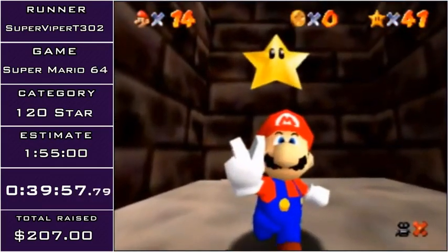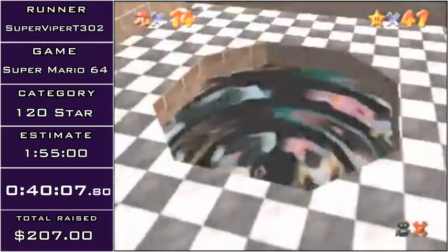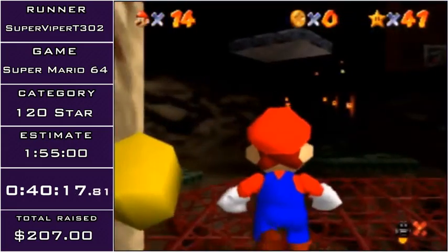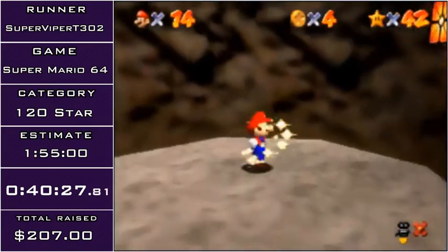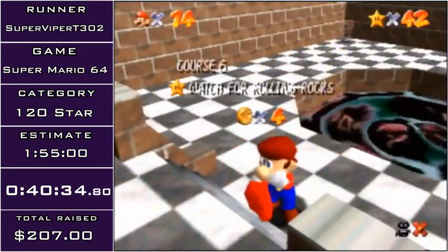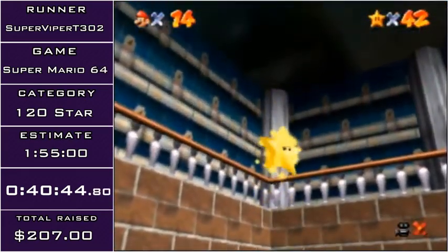There we go. Now we've got the last star — the infamous Watch for Rolling Rock star. I'm sure a lot of you have fond memories of this star, or know a bunch of memes about it. These boulders can sometimes get in your way — they can sometimes bounce off to the left and hit you and you lose a little bit of time. So that wasn't too great of an HMC, but thankfully I didn't mess up terribly. It saves one second to get Toad after HMC.